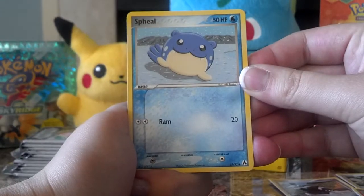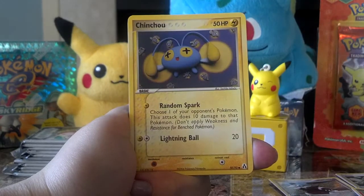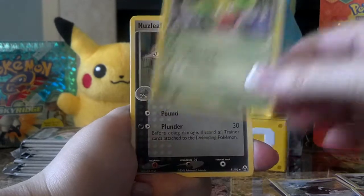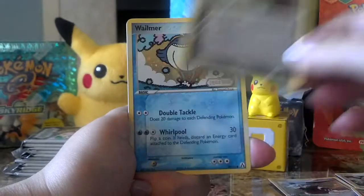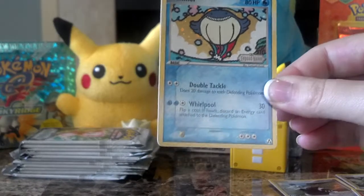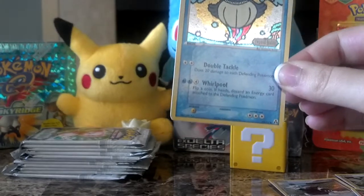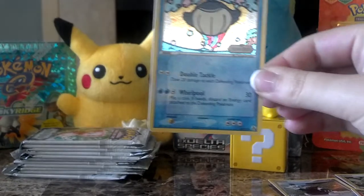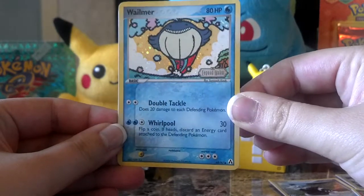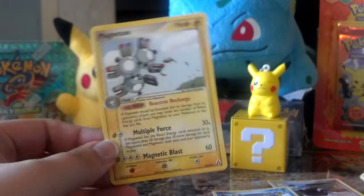And here we have Spheal, Sea Dot, Root Fossil, Chinchow, Centric, Weepin' Bell, and Nuzzleaf. Then a reverse Whalemur, number 69. I do have that one, so that card will be up for trade. But I really do like this card, and in reverse it just looks so funny — I love it. And the rare is a Magneton, which I've pulled a couple times already, so that will also be up for trade.